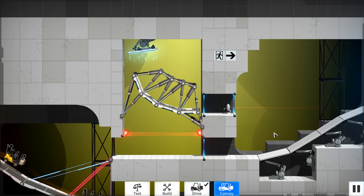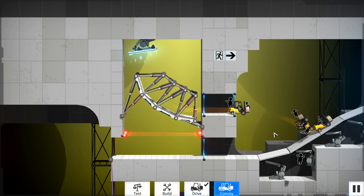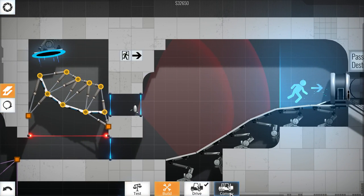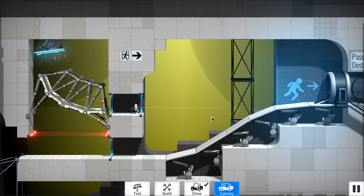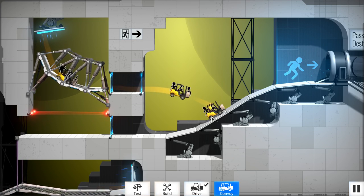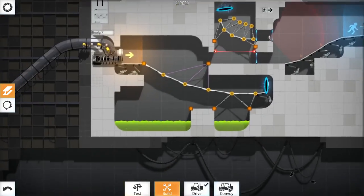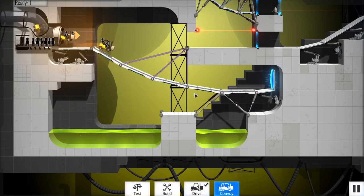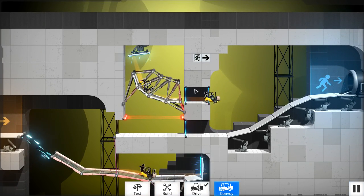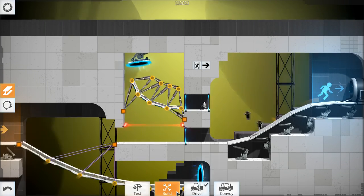Oh, much better! It totally survived, but the problem is it stops so suddenly, and then one of them breaks apart. It gets stopped by the turret here, flies into the turret headfirst, then the other one hits it on the side and breaks down. Can we solve that by adjusting this bridge maybe? They all come in at the same speed, go over here, but they angle too much.